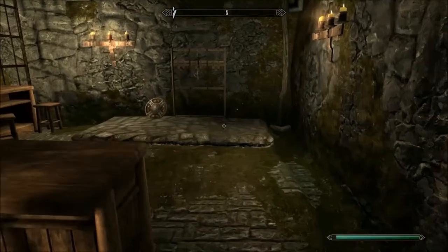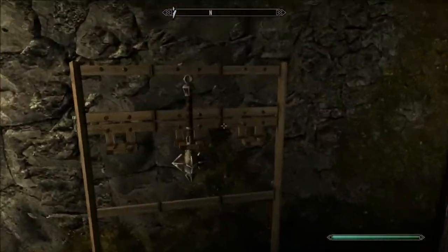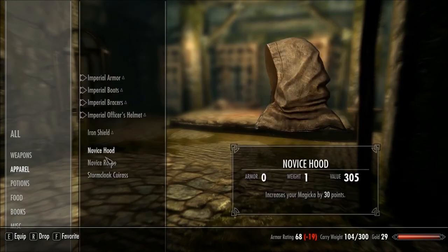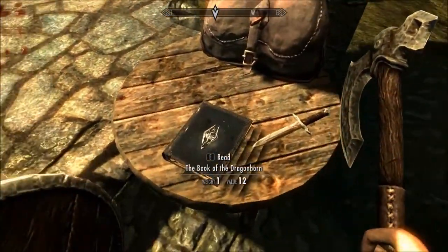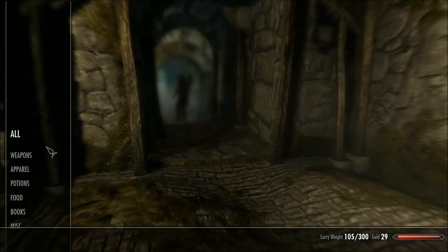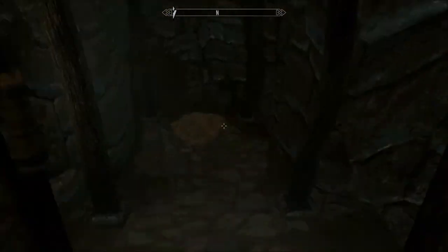I'm sure there is some equipment now - ah, there is. We have a Brief History of the Empire. I'm not going to read that. Ever. Another iron mace and a shield. Oh, it's got a nice shield. I think we should equip the shield. The Book of the Dragonborn - this could be interesting, let's take that. And we'll change to our iron mace because it's got a bit more power. Nothing in here, nothing in here, nothing in this pile of hay.